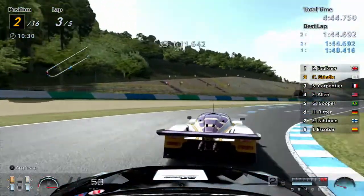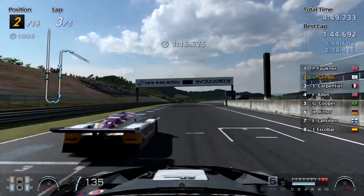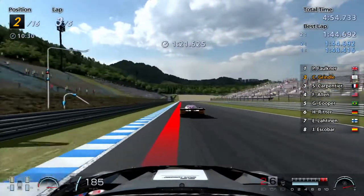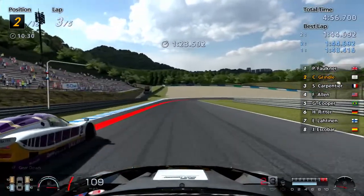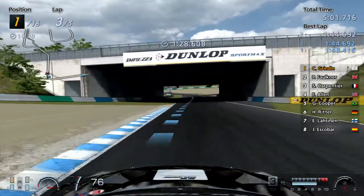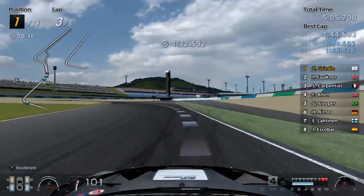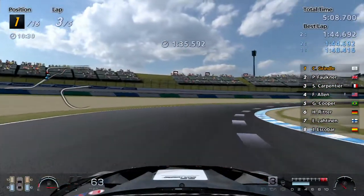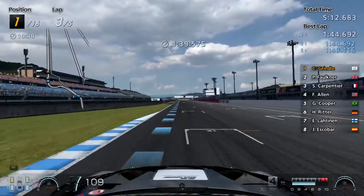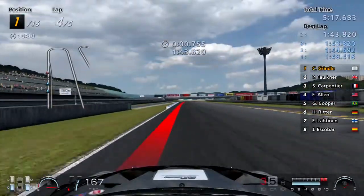Is that the Mazda? That thing accelerates quicker than our car. When it comes to Circuit de la Sarthe, we definitely need that extended gearbox. And in fact, I think for Cape Ring we might need it too. These cars come with customisable gearboxes anyway, so we won't have to pay for one.